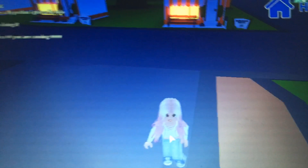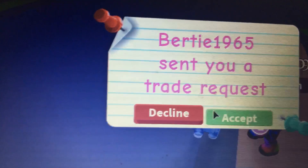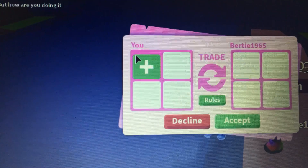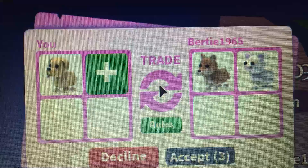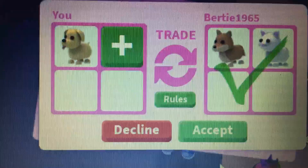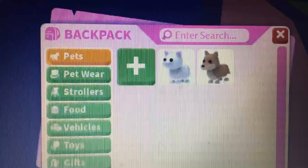Hi guys, it's night time in Adopt Me and I'm just playing at 3am in the morning. Someone traded me — let's see what they want to give. I only have a dog, I literally just started my account. Oh, they might give us something — please, I need animals! Yay, we got two pets now! Okay, let's go down to our basket.